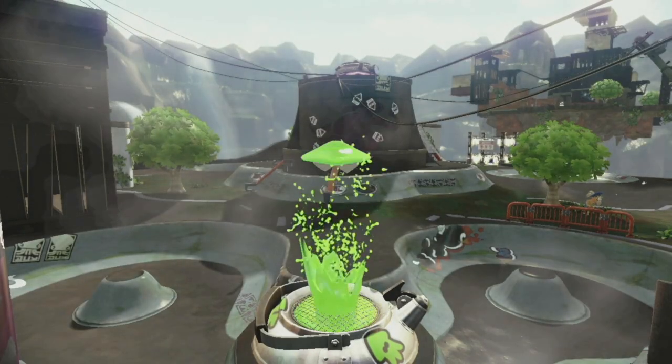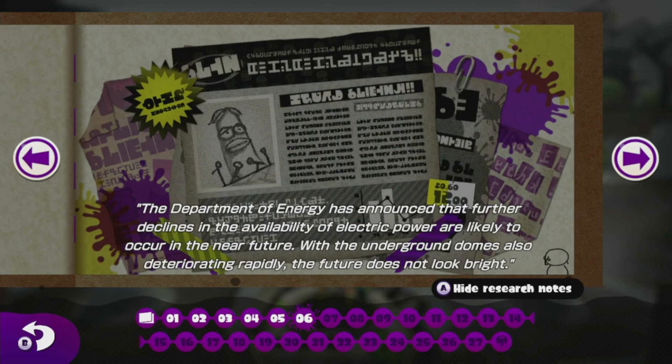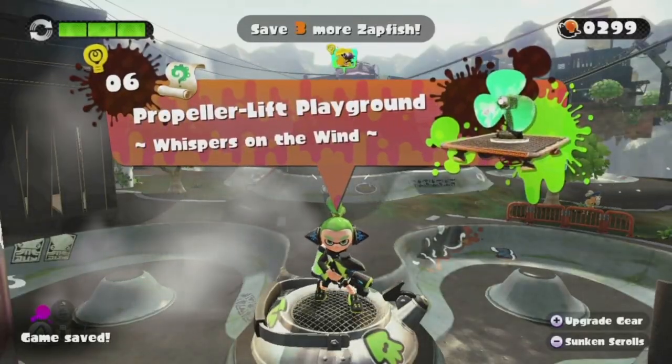With that, we've gotten three of our Zapfish in this area. I do believe we needed to get six in this area, so we're about halfway done already. Our next Sunken Sea Scroll says: 'The Department of Energy has announced that further declines in availability of electric power are likely in the near future, with underground domes also deteriorating rapidly. The future doesn't look so bright.' Well, of course it doesn't — it doesn't have electricity! You're sitting in darkness.